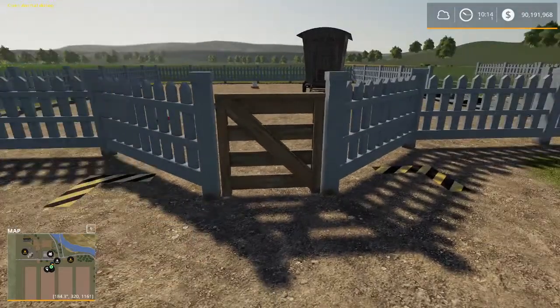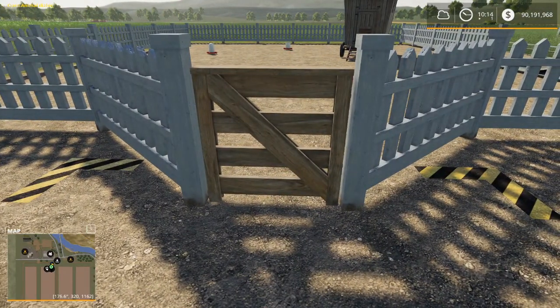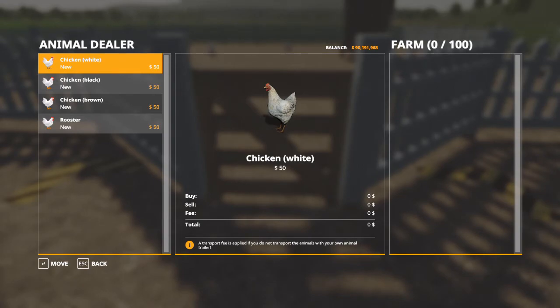So what we need to do is stand right here. We can open the animal dialog and now we have access to our animal dealer where we can purchase our chickens. In the base game there is no way to transport chickens, so we have to do it right here from the coop. It's simply a matter of deciding what chicken you want and moving it over to the farm.